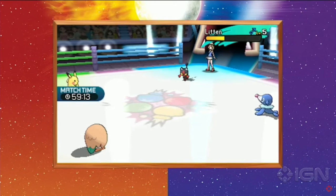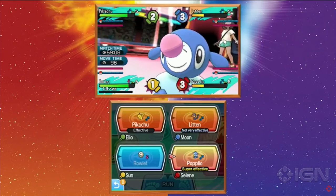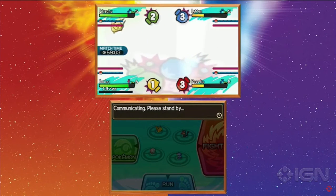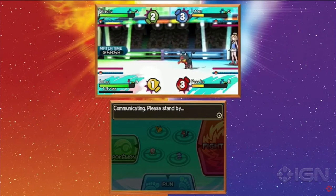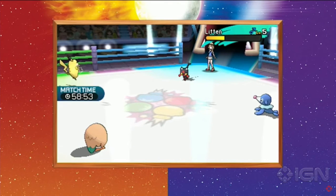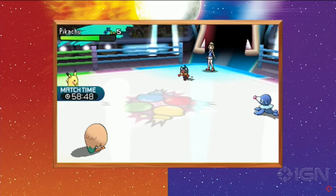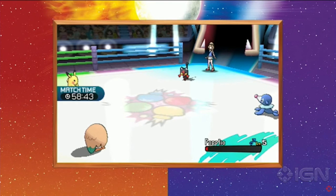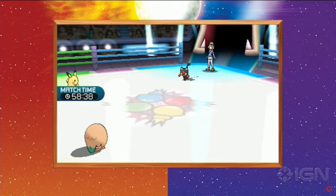So it's Litten, Popplio, and Rowlet. It actually shows, as you can see there, what Pokemon is super effective against what, and whether the move is super effective or not. It shows all the levels. I don't know what these fist icons mean - I'm assuming it's like the damage you've taken. And then it uses that new move again on the Popplio and the Popplio dies here, and then you'll see that the Battle Royale dome actually ends.